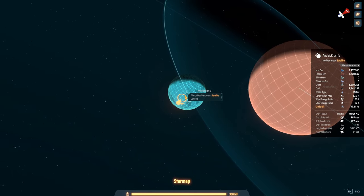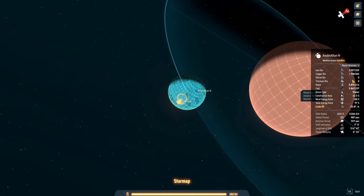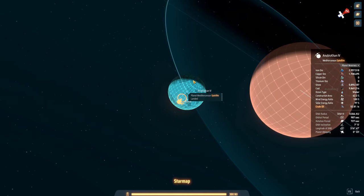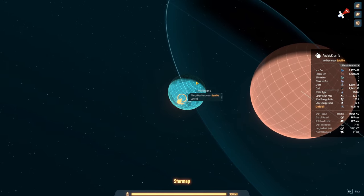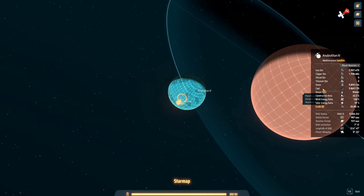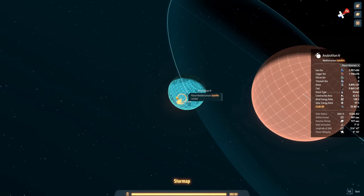Objectively it's a pretty mediocre planet. There's barely any resources here — a few million might sound like a lot but it's really not. There's a lot of water in the way wherever you want to build. The water itself is a resource, so it has that going for it, as well as the oil and a lot of coal. But other than that, it's a pretty mediocre planet at best.